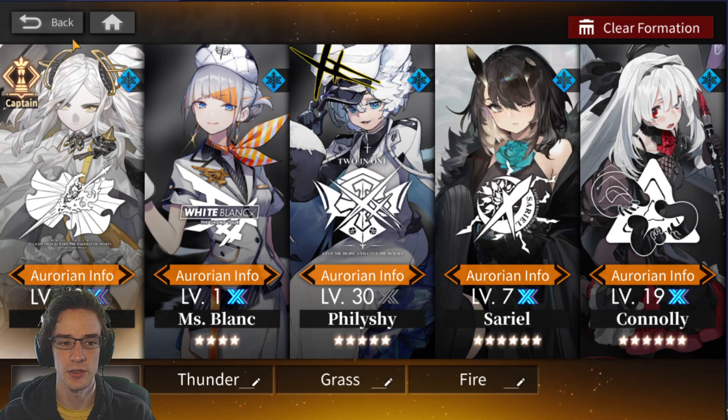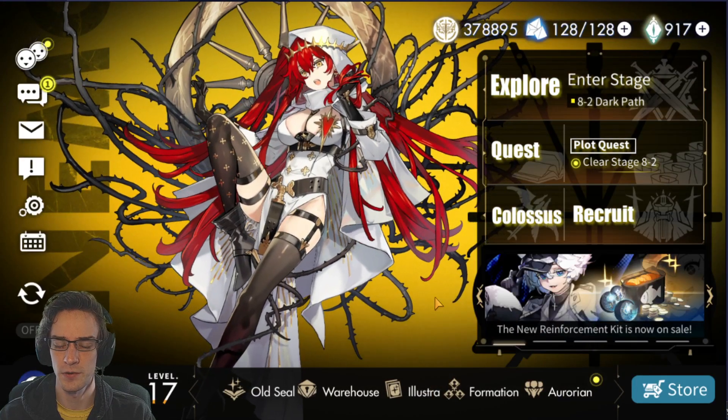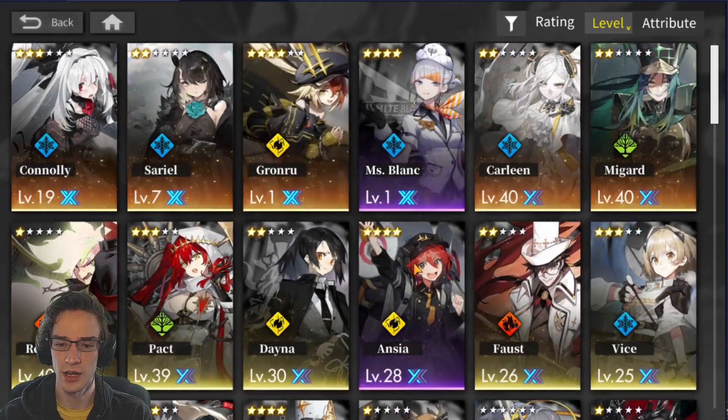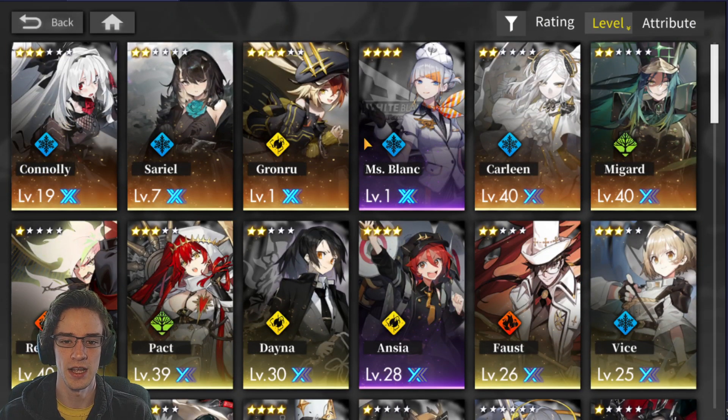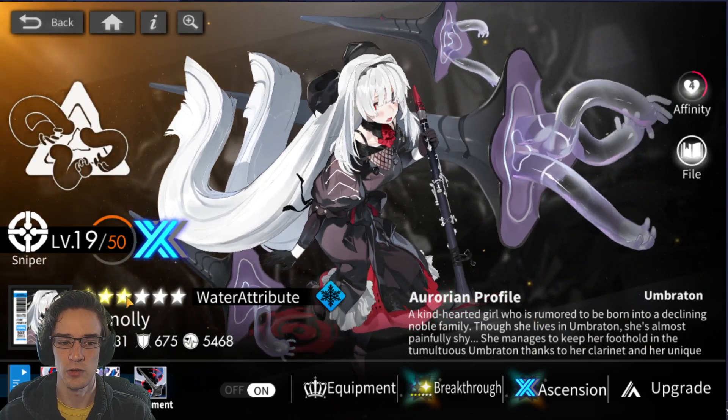You learn more and more as you keep playing. I've cleared Spire 33 — it's pretty hard. I tried it a few times but went ahead and started working on other content instead. I'm going to go over each unit's skills. So, Connelly — I did pull one dupe of her, which is part of why I'm using her over Vice. Vice is fine, and people are using Vice over her in most of their teams. The game gives you all the free stuff you need to make Vice insane since she's the main character.